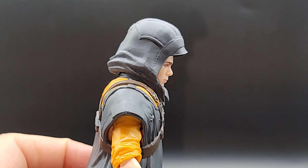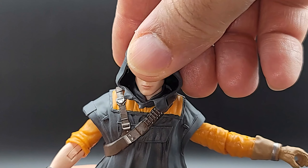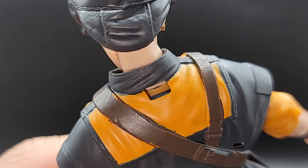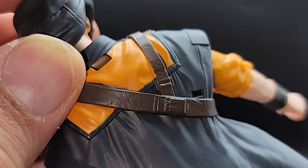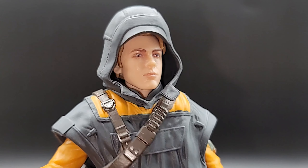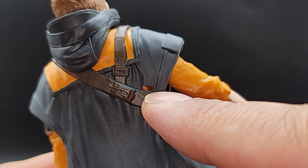I'm glad you don't have to take the head off to exchange the hood — you can just rip the plain one off and put this one on, but it looks funky, like a mushroom on top of his head. He does have a hole in the back, and both hoods have a peg that goes in there, so I'll try that to see if it looks any better. Nope — still looks like he's on Fargo.